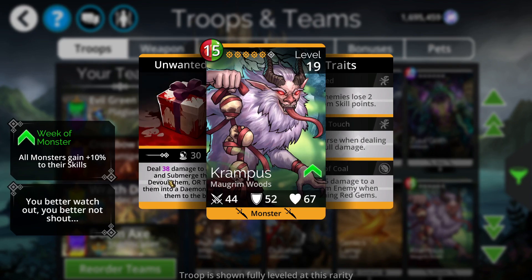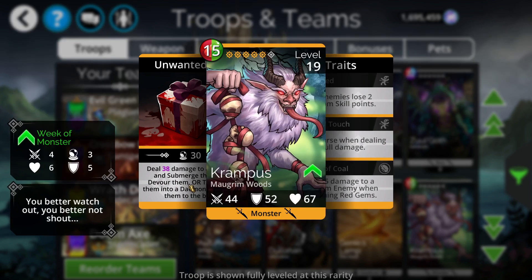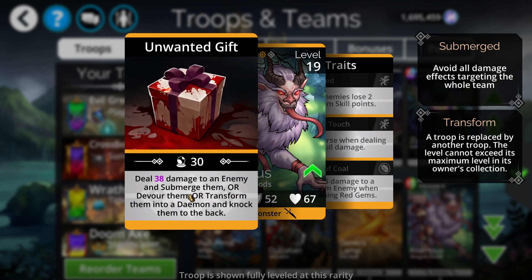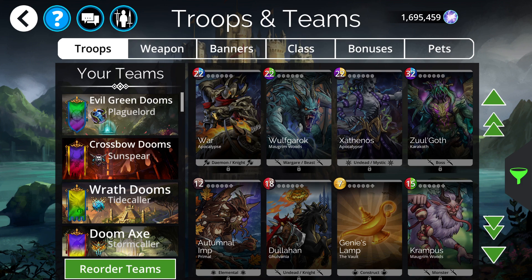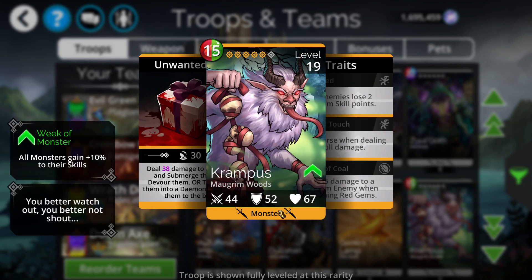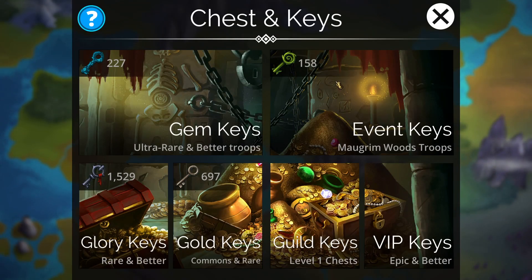Let's take a look at Krampus's traits. It inflicts curse when dealing skull damage, and deals 5 damage to a random enemy when matching red gems. Average mana cost for a legendary is 15. It has a 30% chance to devour or transform an enemy, which is interesting. It's also a Monster type, so if you want to run an entire monster team there's a monster weapon that generates mana for those types of troops.